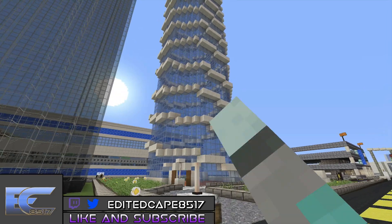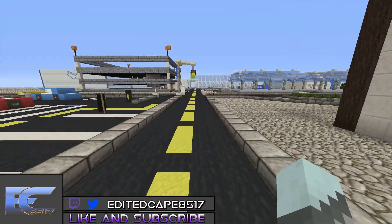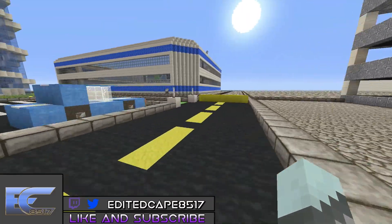This building might stay empty and we might just do something inside like a cool sculpture, because it's really hard to build on a building that is spiral. Going this way over to the stadium.